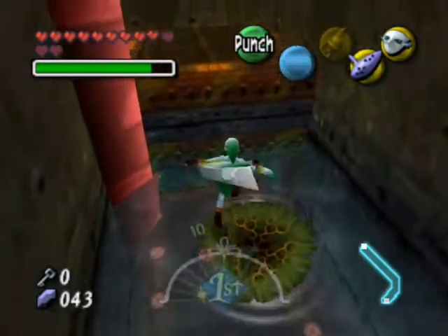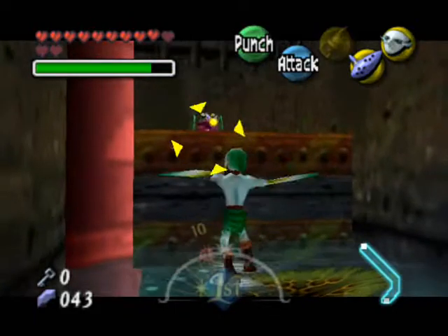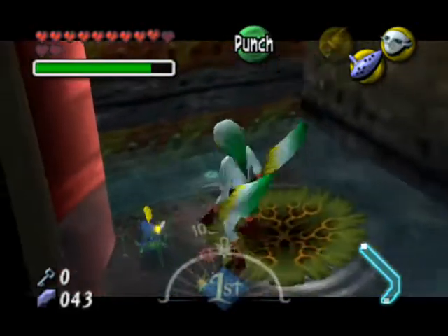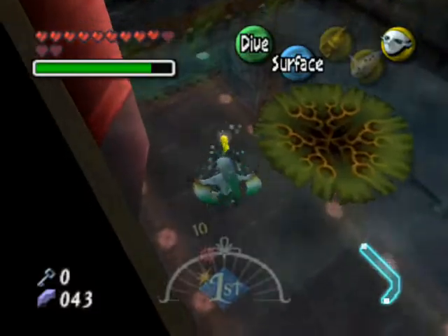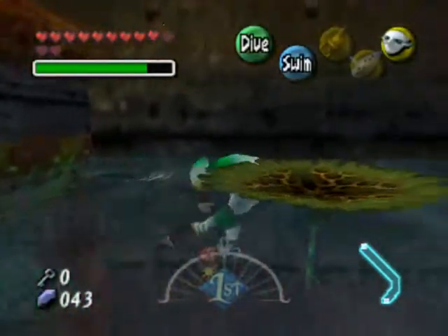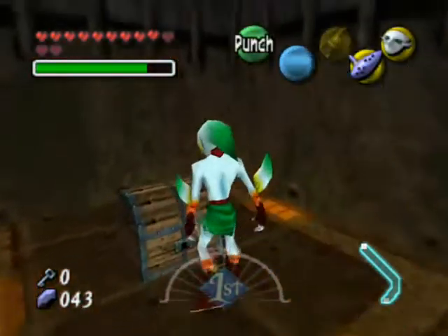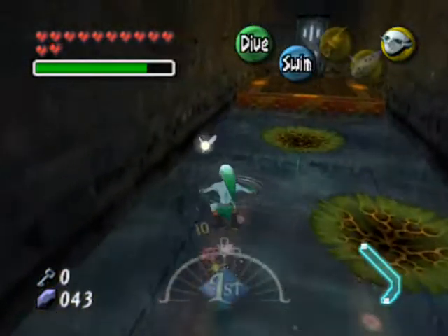Jump onto that lily pad there. You can't really get him as easily there — you'll have to go back down and dive down and electrocute the crap out of him if you got the leverage. Now you got another chest, and inside that chest is another fairy. So let's go and let that fairy out of the box. We got six of them — they are loaded in this dungeon, aren't they?